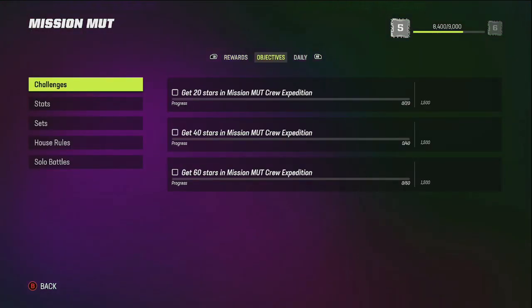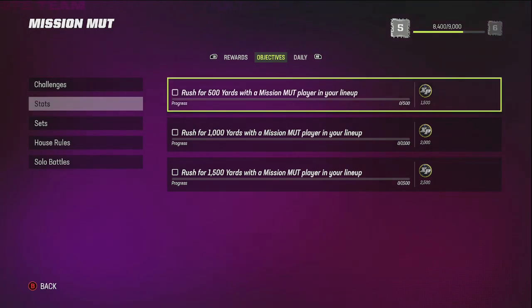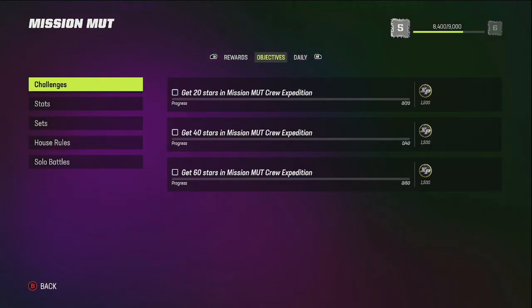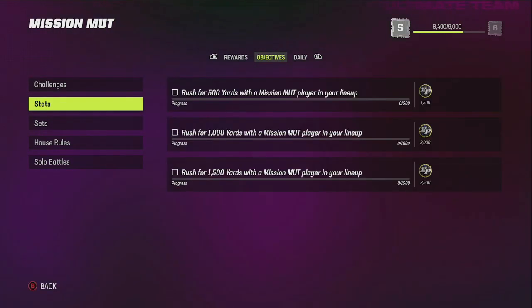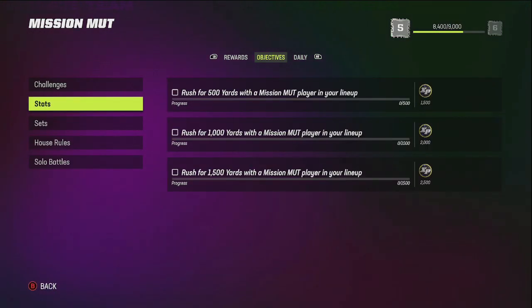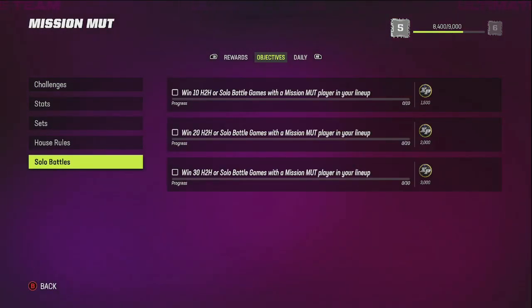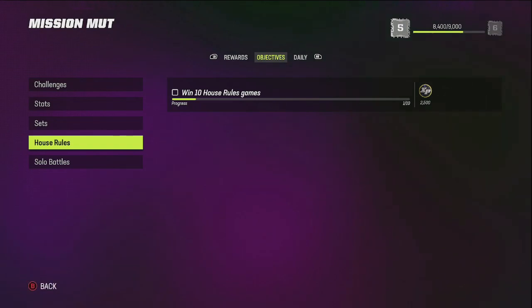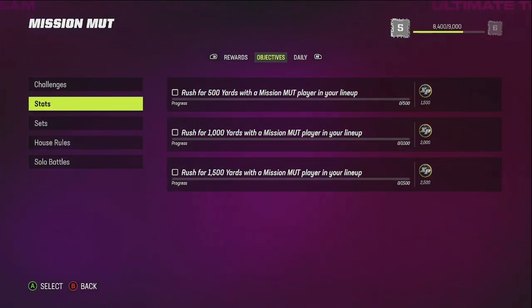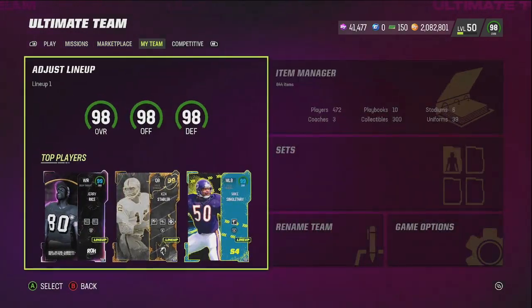Mission Mud is kind of the same thing — make sure you have a Mission Mud player in your lineup, complete the Mission Mud sets, and complete the stats challenges with the player in your lineup. I just got Night Train Lane, so I'll start accumulating these head-to-head and stats objectives. You don't have to have Night Train specifically — any Mission Mud player in your lineup works.